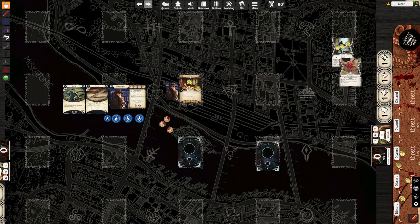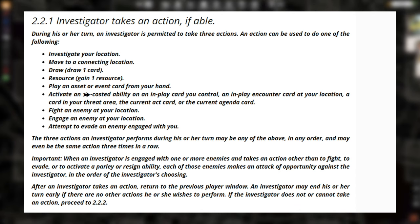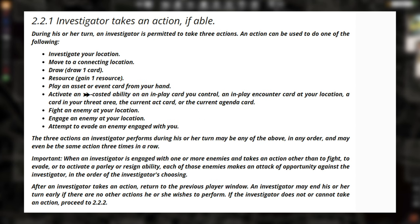The first thing we're going to do is engage in an investigate action and show you how that works. Then we're going to do a fight action against a ghoul enemy, and then an evade action against a ghoul enemy, so you can see all the different permutations of how skill tests work. Additionally, we're going to resolve an encounter card that has a revelation — a treachery revelation — so you get a sense for how skills operate.